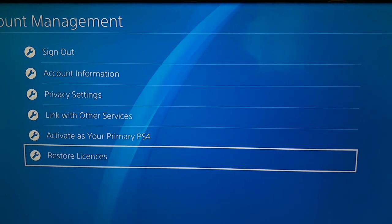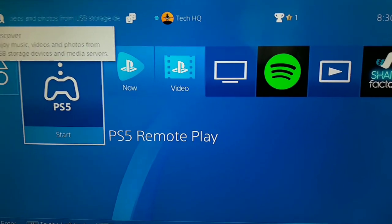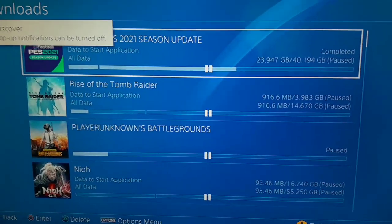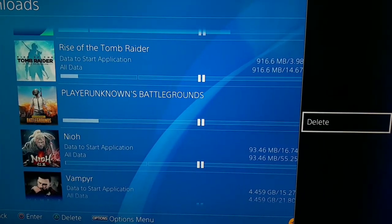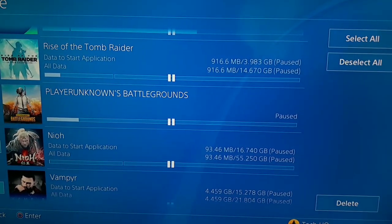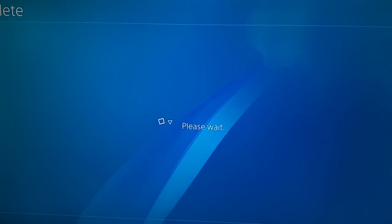If you rebuild your database and restore licenses but still get this error, you should do the last way. For the last way, go to the Notifications on your PS4 and delete the update file. For example, if you want to play Fortnite but this error comes up, go to Notifications and delete the Fortnite update. After that, delete the Fortnite game, then just re-download Fortnite. I recommend first rebuilding your database and restoring licenses, and if that doesn't work, delete the update file, delete your game, and re-download it.